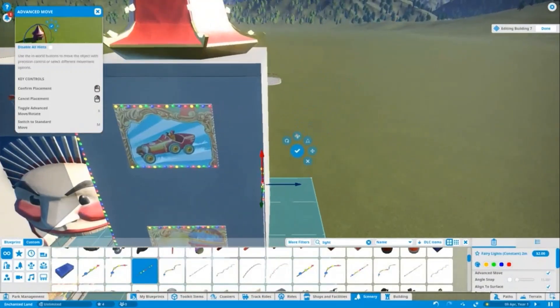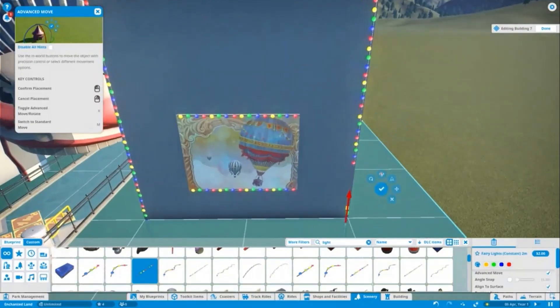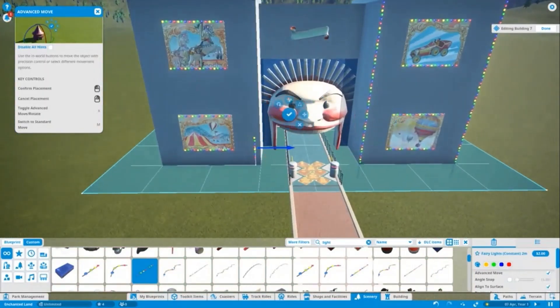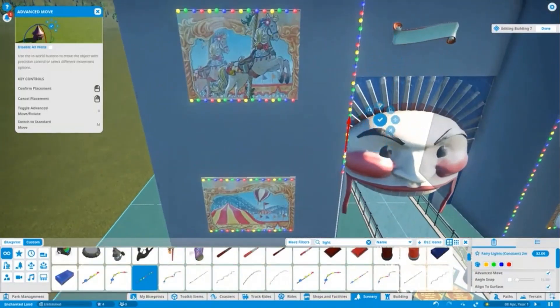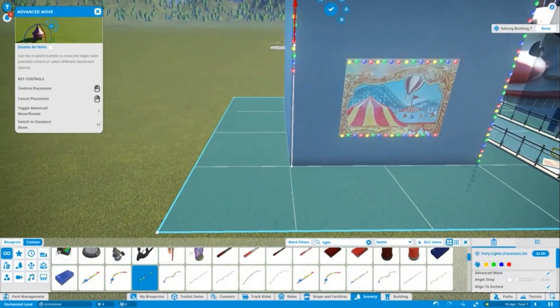Overall with this episode you're looking at about an hour and a half of work that's been sped up into about 20 minutes, so quite a lot of work has been done. It's a much more efficient way of doing things — in my last series Adventure Springs Resort I'd do 20-minute episodes and wouldn't get a whole lot done. Planet Coaster is a time-consuming game and with only 20-minute episodes you wouldn't see a large amount of the building process.